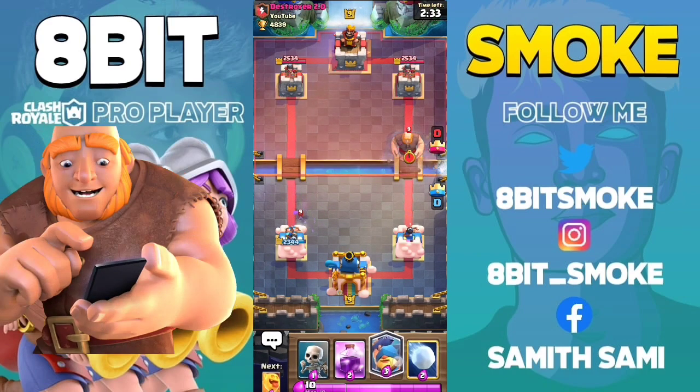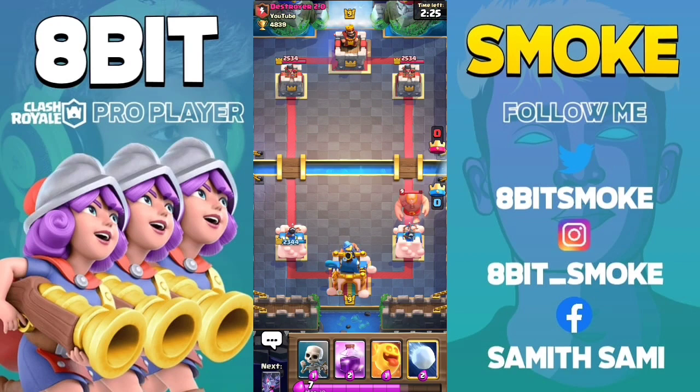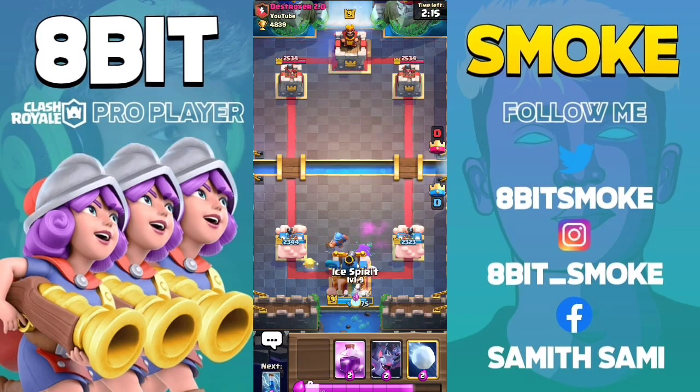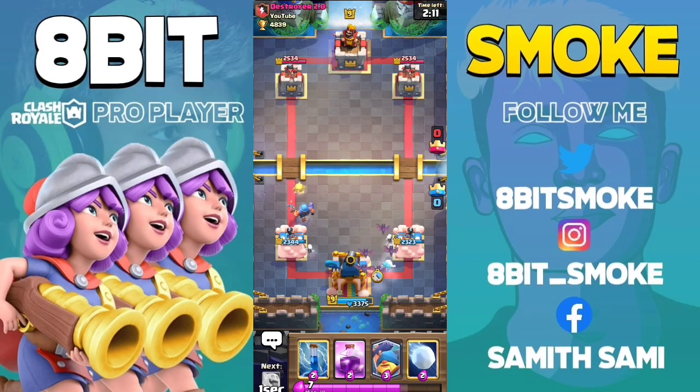The next card is Giant. If you place the Fisherman at the right time, you will only get one hit from the Giant. The same placement applies if the Giant is coming from the left lane — you have to place your Fisherman one tile to the right of the King Tower.